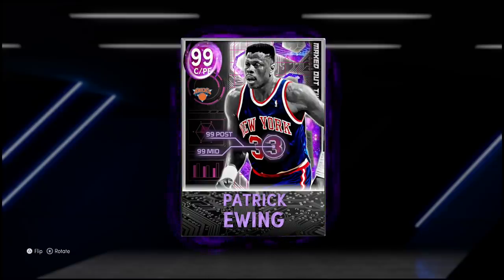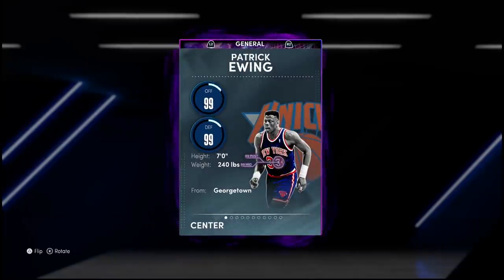A big example of this is the dark matter Dikembe Mutombo from last year. Up until then, Mutombo wasn't really usable because he always had that catapult jumper. They gave him a godlike jumper and he became the best center in the game — that might be the case with this Patrick Ewing. If you're new to the channel, hit that subscribe button. We're grinding to 300K, almost at 295, so thank you. Let's also aim for 2,000 likes on today's video.